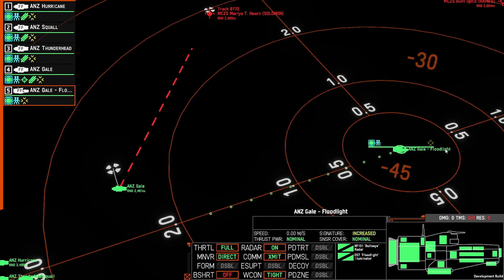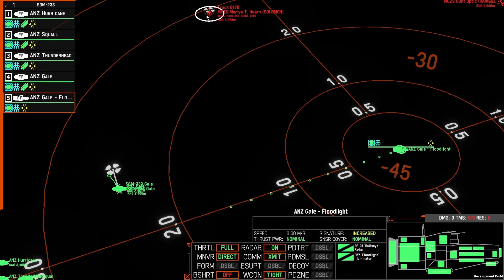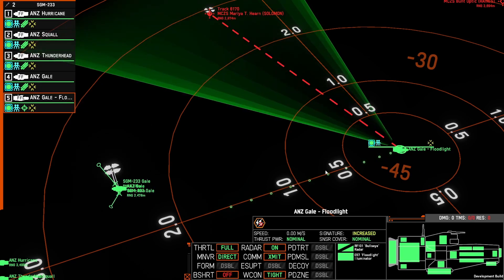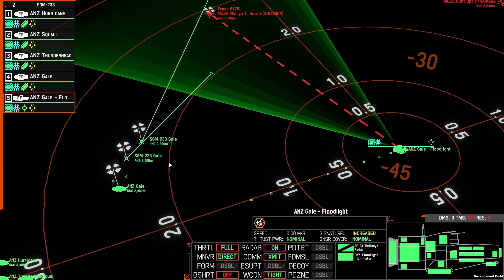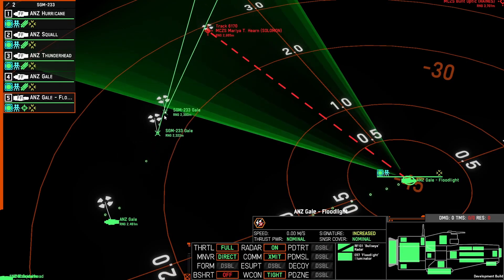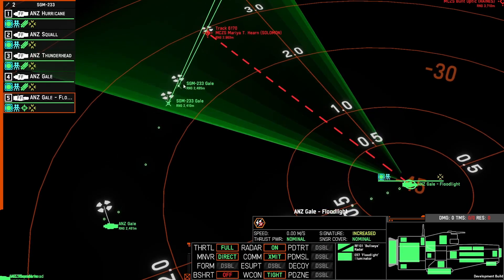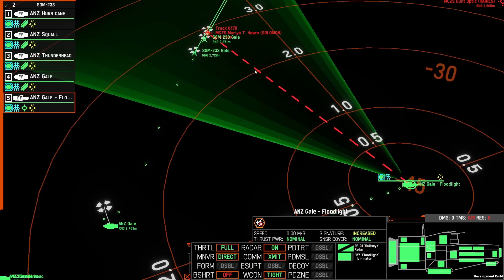You don't necessarily need the launching ship to be the ship that provides guidance to the missile. You can set up another ship on a tangent or off to the side which will provide that illumination. The key thing here is remembering only to turn that illuminator on when it's absolutely necessary — if your missiles are traveling a long distance and you set that illuminator first, by the time your missile reaches its destination your illuminator will turn off, leaving all your missiles useless.